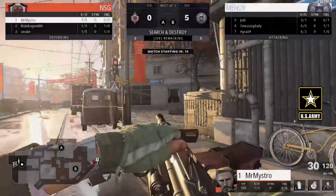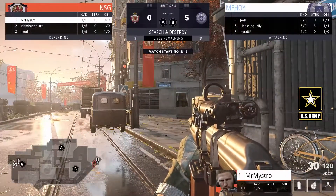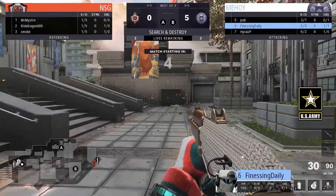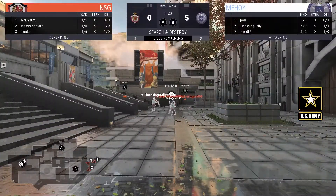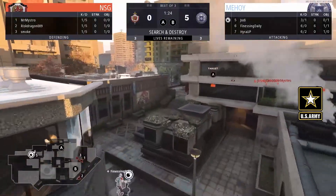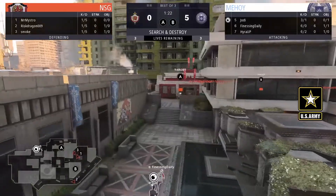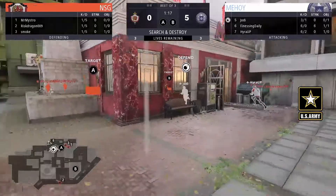We're at 5-0 right now. Finesse and KD currently looking like what they're hoping the score to be after the end of this round. I would not be surprised if Finesse just plays some weird angle, picks up one artillery right away. Because you want to close this one out here.